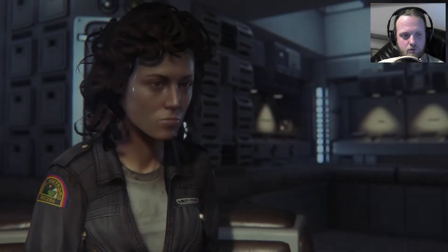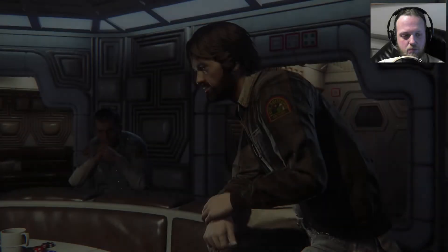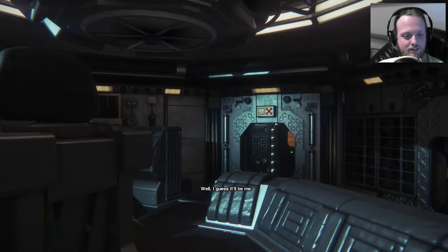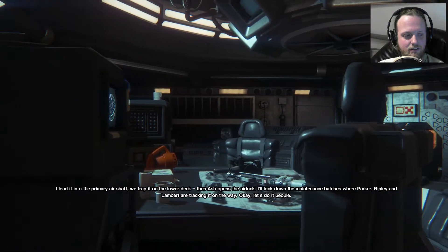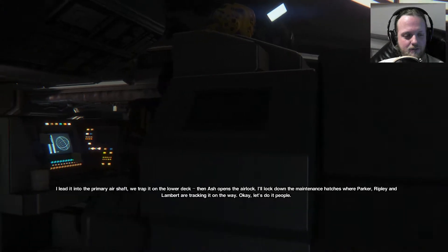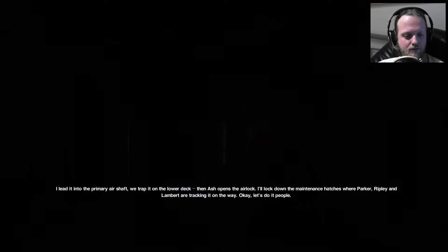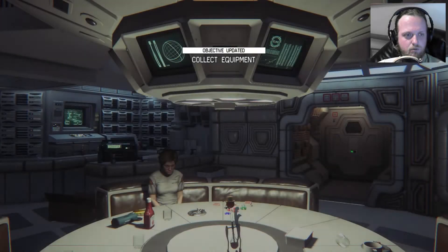Who goes to the vent? Maybe it will be Dallas. Why not? I guess it'll be me. I lead into the primary air shaft. You trap it on the lower deck, then Ash opens the airlock. I'll lock down the maintenance hatches where Parker, Ripley and Lambert are tracking it out of the way. Okay, let's do it people.